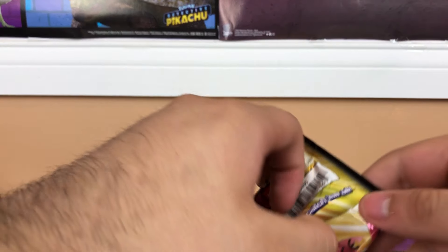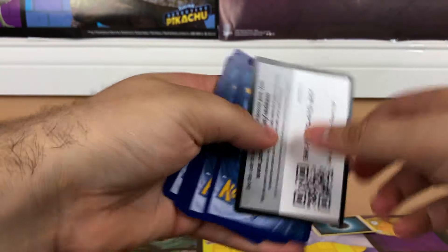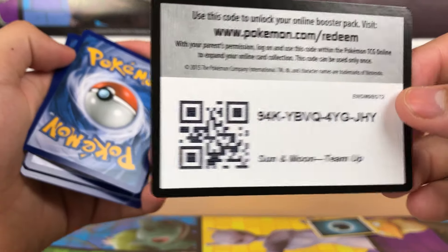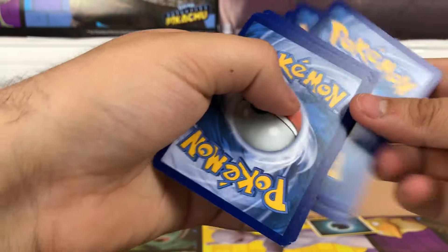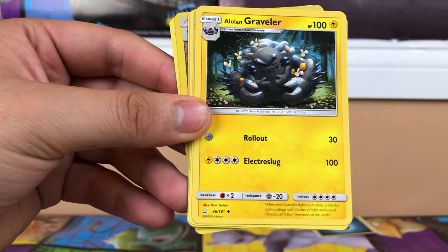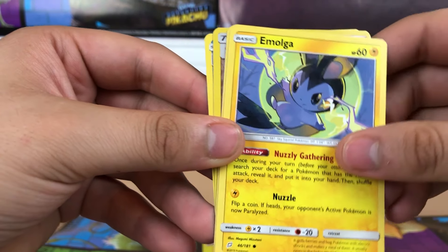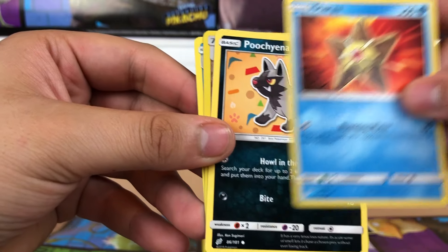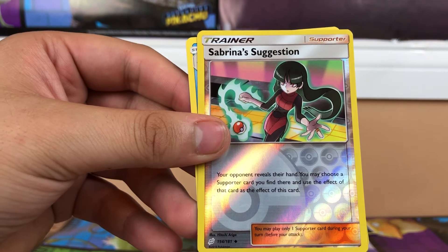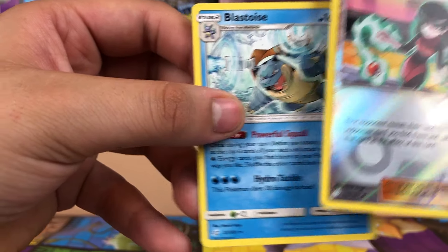Pack number five. Here's the code. We have a villain, a bird, Graveler, a wolf, Psyduck, a Pikachu-looking starfish, the same card as always, Sabrina the teenage witch, and a Blastoise. That's dope, I'm not going to lie.